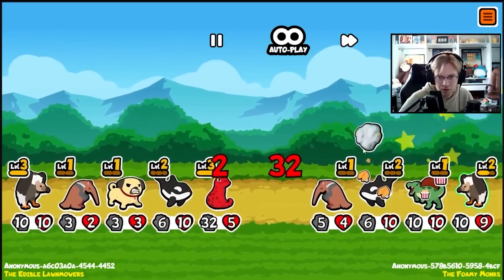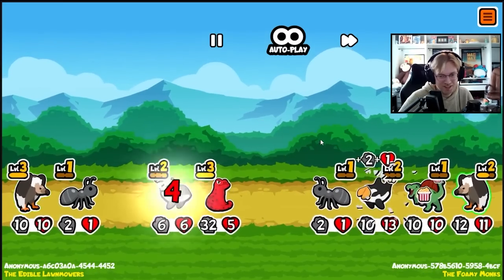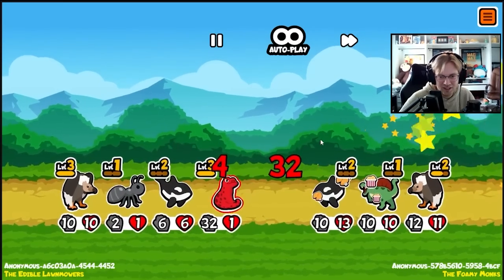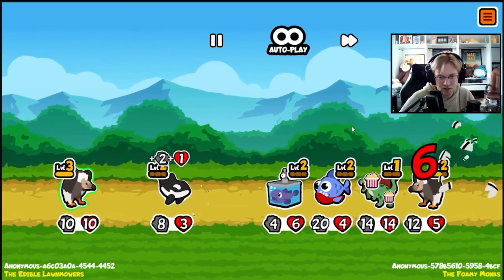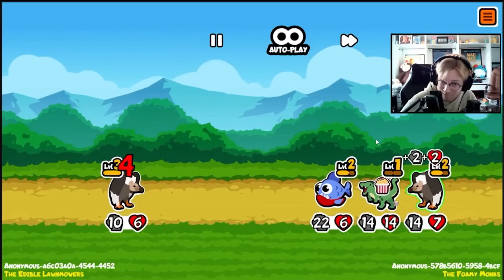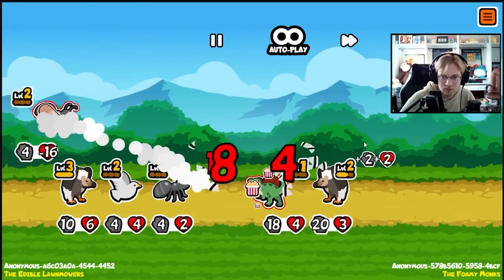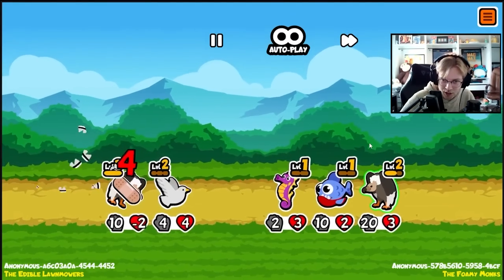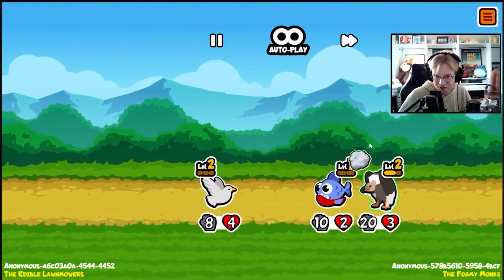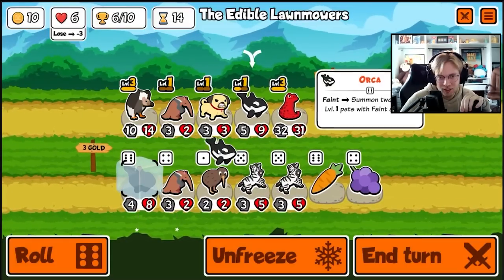Maybe our vulture can kill your vulture. But all of our stuff is dying before your stuff is dying. Can I like maybe kill something? Kill your vulture please? Nope. Can we kill anything now? Oh, you spawned an orca? Your vulture killed mine. Combine here.